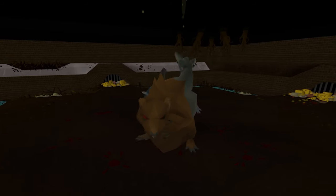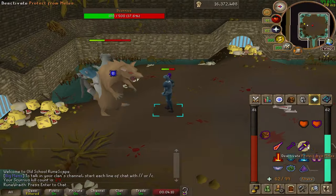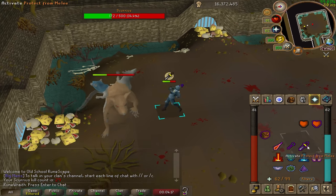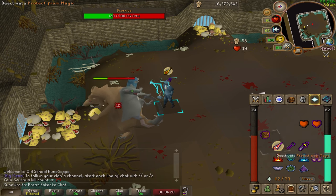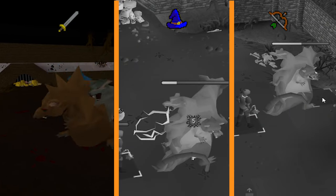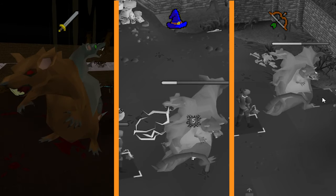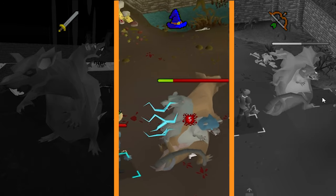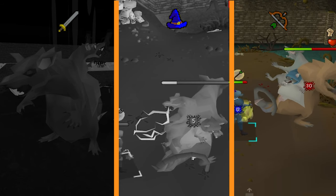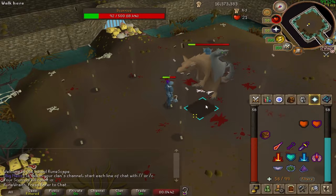Scurrius is a very straightforward fight. He'll attack with all three combat styles. His range and magic attacks deal damage on impact instead of on animation, so it gives players plenty of time to react and change their prayers accordingly. When prayed against correctly, Scurrius's attacks will never damage players. His melee attack comes fast and can be identified by Scurrius striking the player with his tail — it deals a max hit of 13. His mage attack looks like blue lightning and can hit a max of 14. The range attack looks like a green blob but is actually just a piece of moldy cheese and can hit a max of 13.